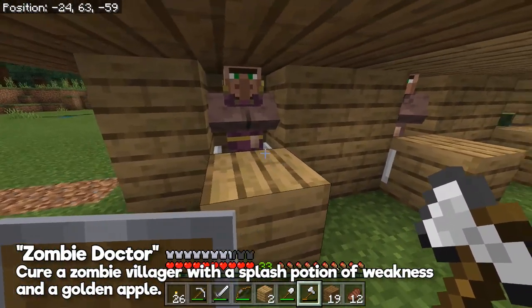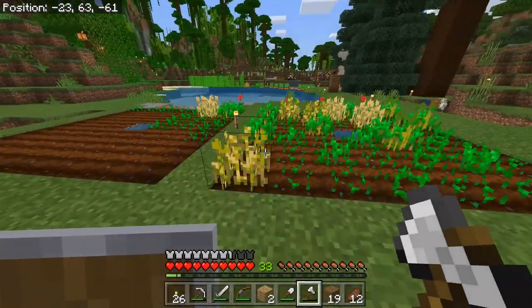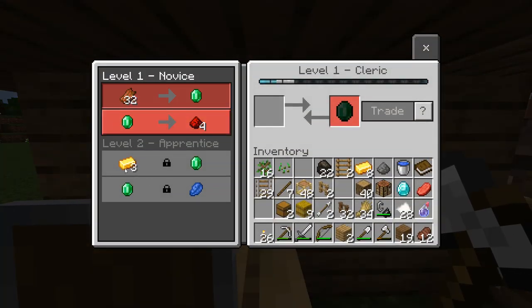One of them seems to already want to be a cleric, and this guy here has a farmer profession. Interesting. Having a farmer around is not going to be such a bad thing after all, and we could always trade a little bit of gold, a little bit of rotten flesh with the cleric.